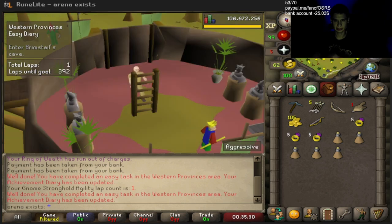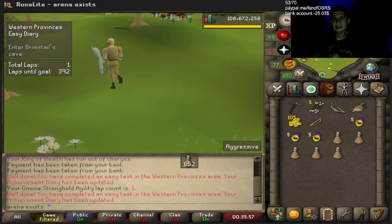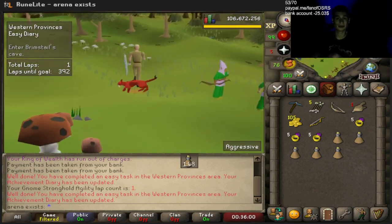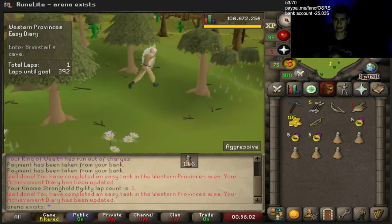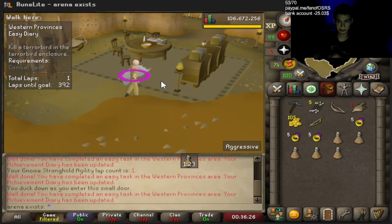Next, we enter Brimstall's Cave. So we have him teleport us to the Essence Mine — this is part of a quest. I forgot exactly which one, but it's like a preliminary quest for Recipe for Disaster or something. Just have to right-click teleport.